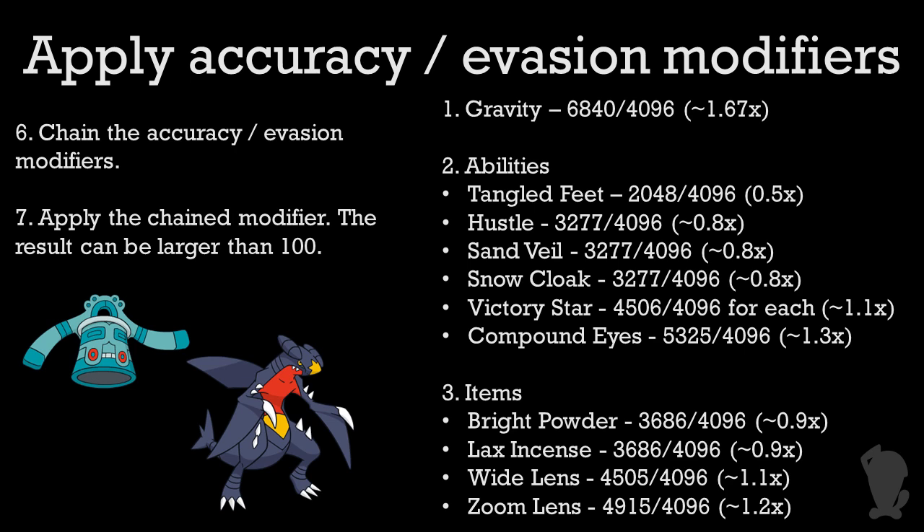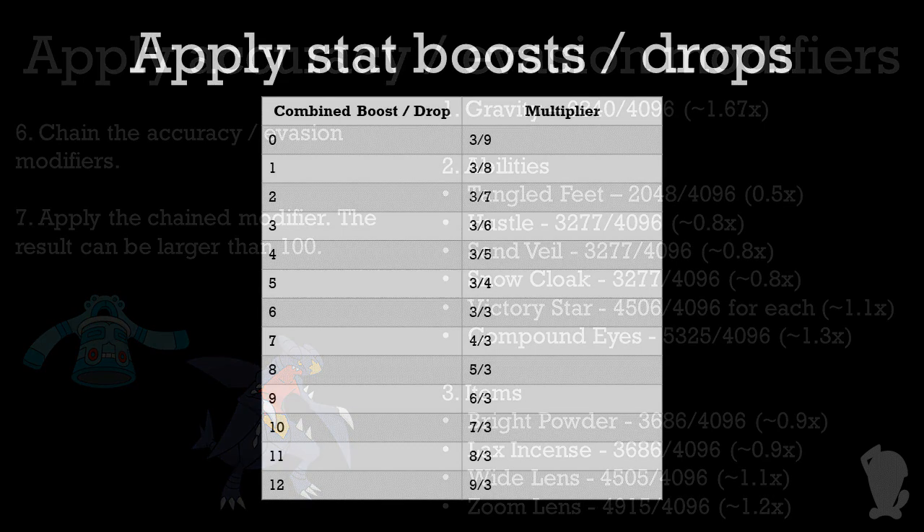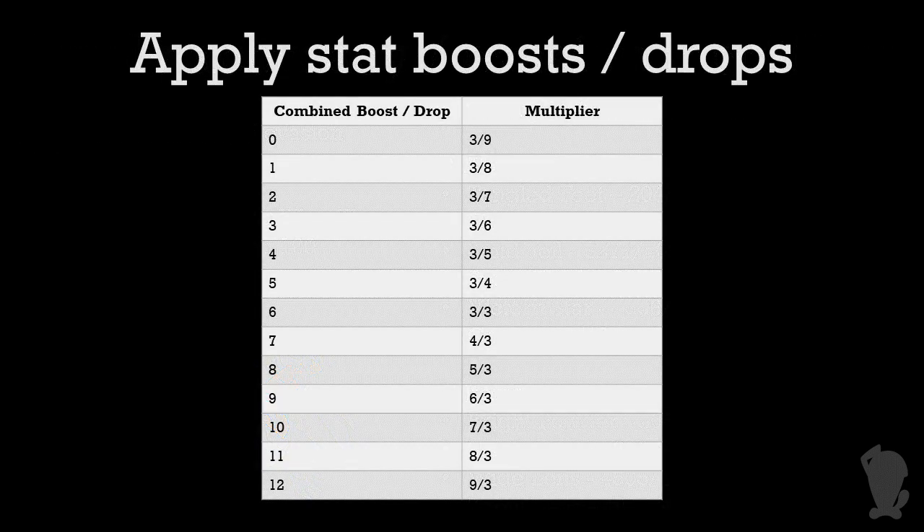Note that this value could be higher than 100 at this stage. Next up, we come to stat boosts and drops. Accuracy and evasion boosts are combined here into a number that can range from 0 to 12. This 0 to 12 is what determines the multiplier that comes next. A value of 0 gives you a 3/9 multiplier, or just times one-third. A value of 6 gives you a 3/3 multiplier, or just times 1, and so on. The key point is that the game does not do this for accuracy and evasion independently — rather, it combines them together and applies it only once. This means having minus 6 accuracy is identical to having minus 6 accuracy and the opponent having plus 6 evasion. The same scenario is also identical to having minus 3 accuracy and the opponent having plus 3 evasion. You can only go plus or minus 6 in either direction.